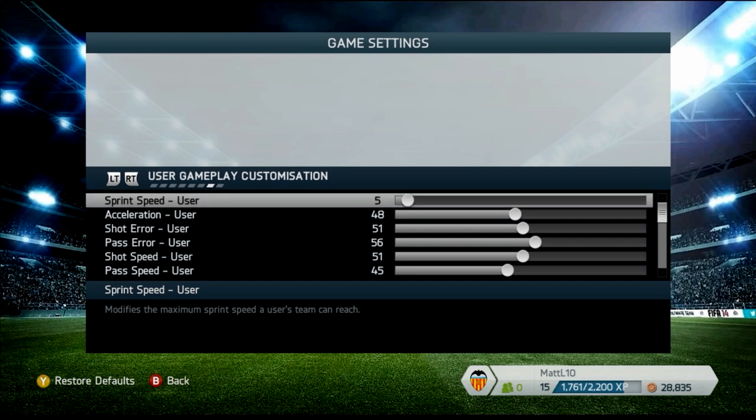Acceleration at 48 makes your players heavier and agility a little tougher, which is good because it separates those players that are exceptional in their agility and ability. Also, FIFA on normal speed is herky-jerky, so this tones that down — makes it less chaotic and frantic, less like a bunch of unrealistic animations.